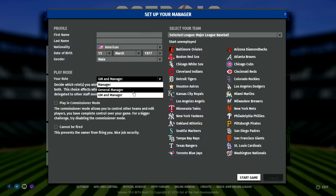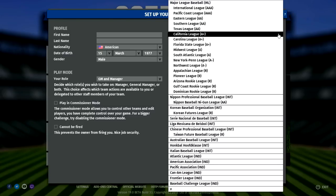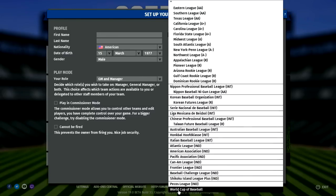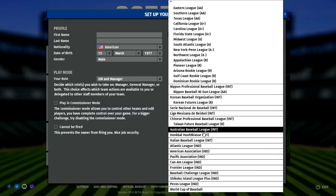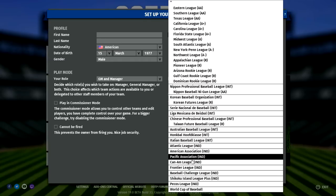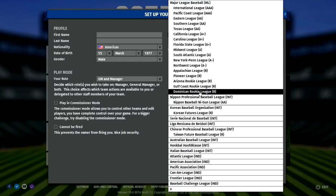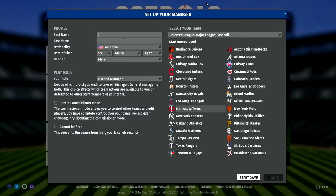I'm going to set up my manager here. You can choose the role you want — manager, general manager, or both. You could also start unemployed and work your way up through the minor leagues. You can go and start wherever you want — even in the Australian Baseball League, which has six teams. But we're obviously going to keep it here in the majors with the Minnesota Twins.